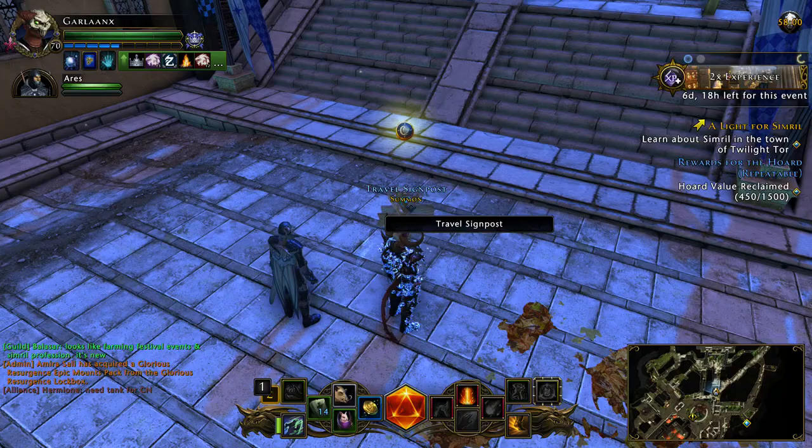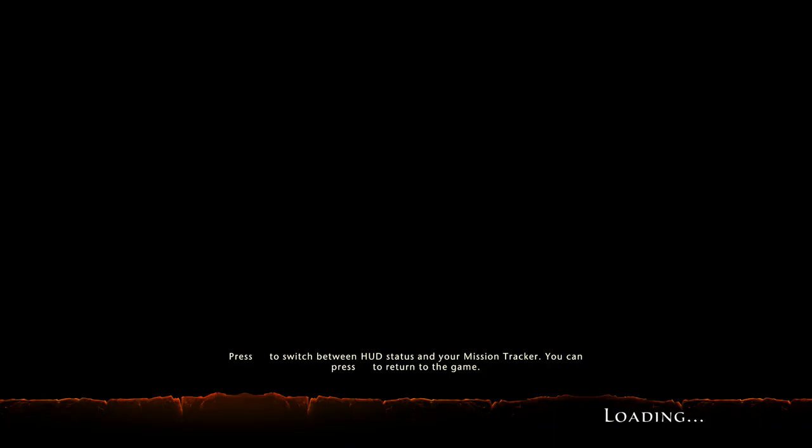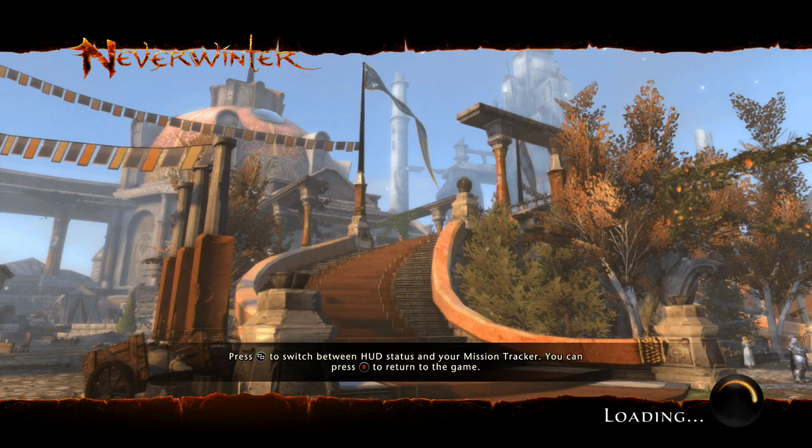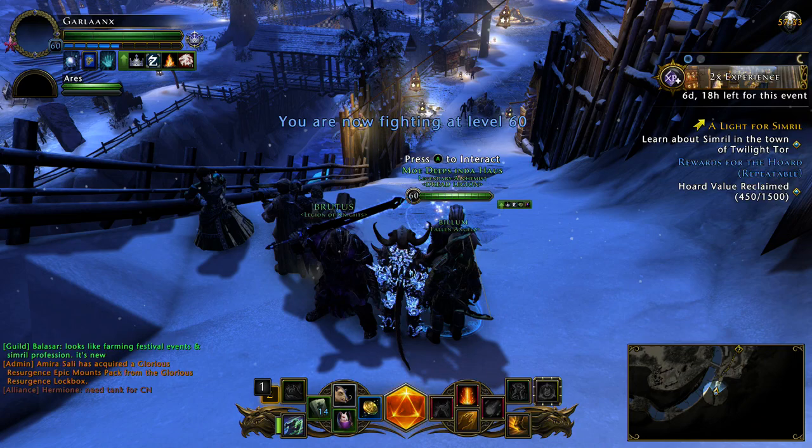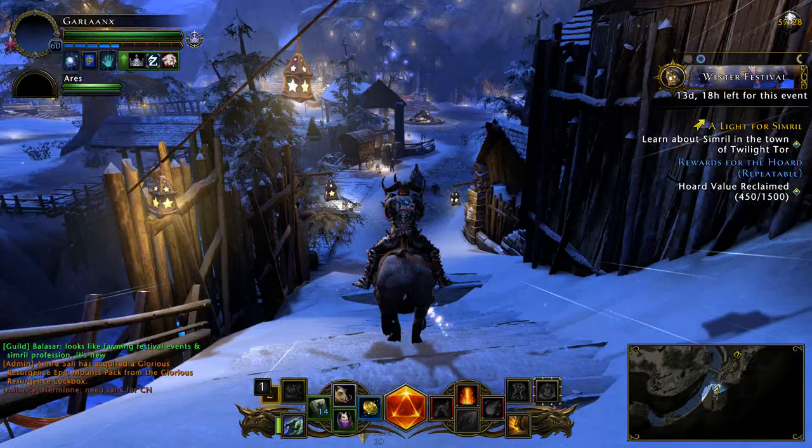Let's hop over to the winter festival map. This is going to be a very long video — a complete walkthrough. There is a magnitude of events during the winter festival, three events total, but we have a lot to talk about. First, jump on our mountain here and get down so we don't have that avalanche sound going off the whole time.